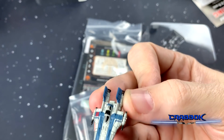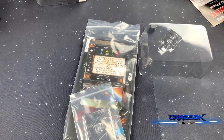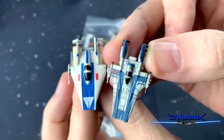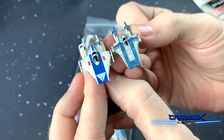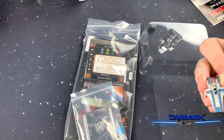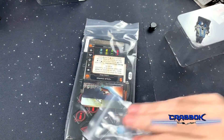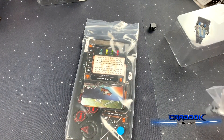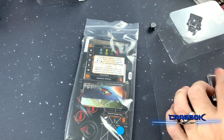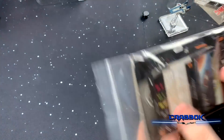Let's actually compare this to the Rebel A-Wings — let me grab one of those real quick. Very, very similar, a little more narrow. You can tell it was definitely designed to be very similar to that, but good looking ship. It's going to be distinct enough to kind of stand out. I'm going to put it on a stand here and then we can go ahead and open up the rest of this stuff.